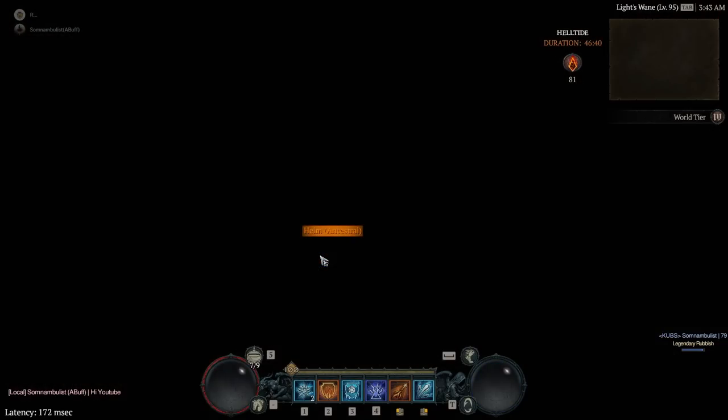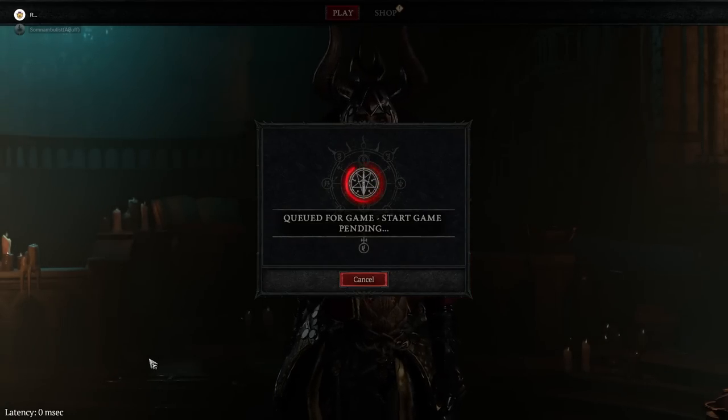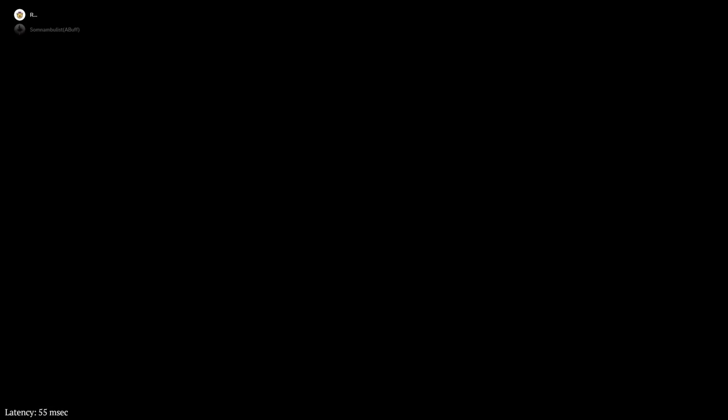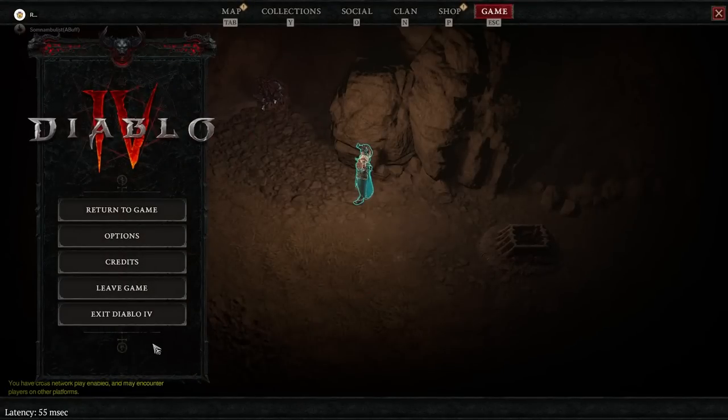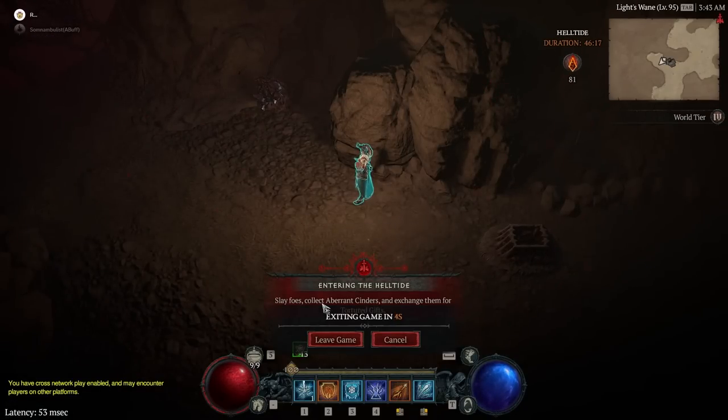We're going to trick the game into thinking we've disconnected, and then we're going to log back into the game again. What this does is it actually makes the game trigger something and go, 'Wait a minute, this person shouldn't be online — how are they online?' Now when we've done this, we are going to log out a second time. We haven't moved — we're just going to log straight out. Always make sure you are safe in the area, because if you die halfway out you can lose half your cinders.